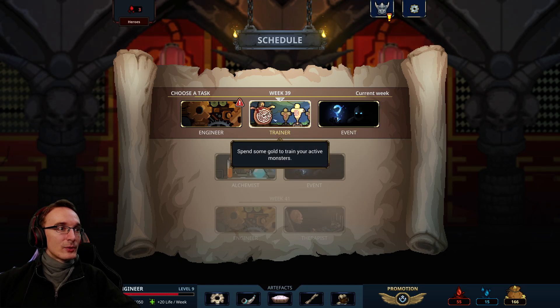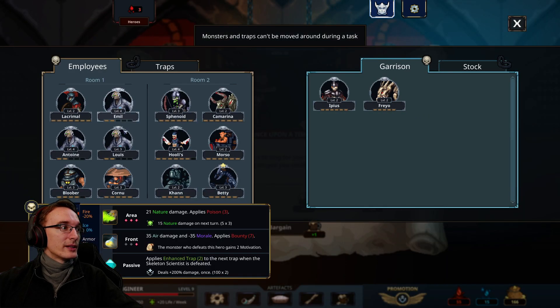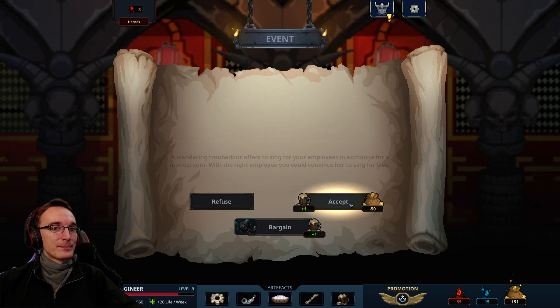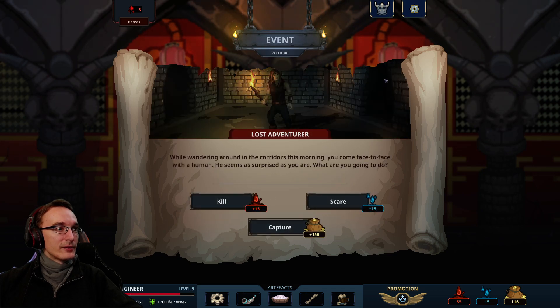I think we are on our way to the final battle. Don't really have enough gold for training right now, so let's head to the event. A wandering troubadour offers to sing for your employees in exchange for a modest sum — with the right employee you could convince her to sing for free. I don't have the right employee. Getting some motivation back might be good. That allows us to use the skeletons once more even if we don't go into the final champion battle right now. Let's accept this.